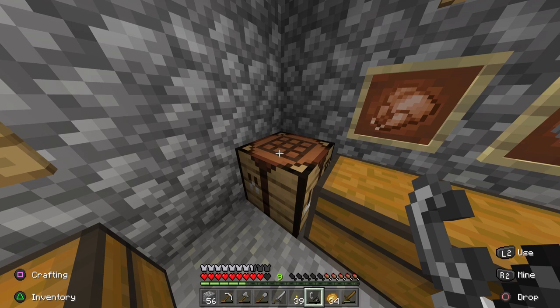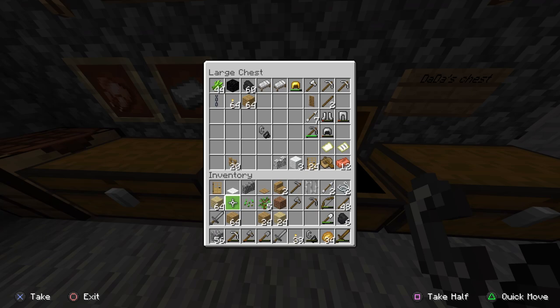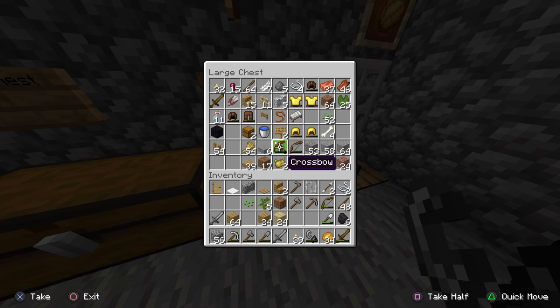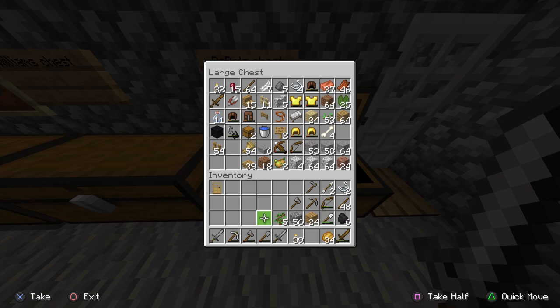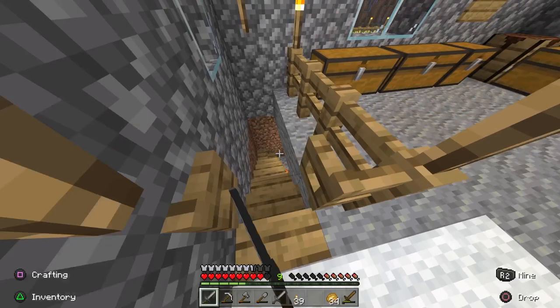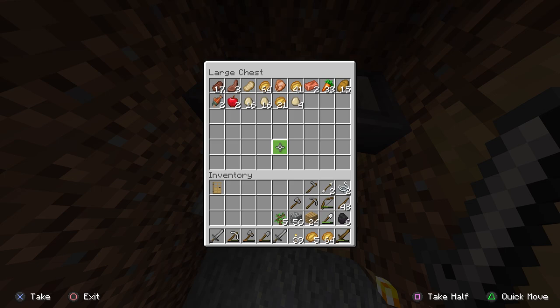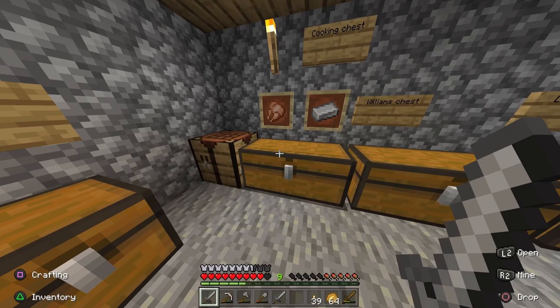Did you burn some trees over here? Yeah, I was burning some trees over there. I'm putting some wood in your chest in case you need it. Two stacks of 64. It's starting to rain. I'm coming back — my inventory is almost empty. I don't see any food and I'm not sure about iron.